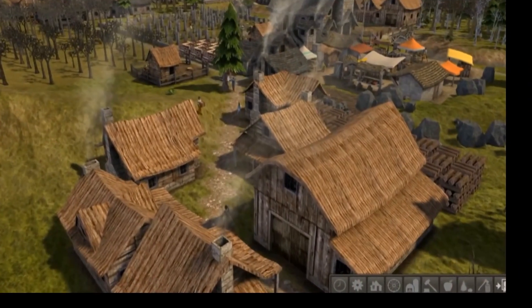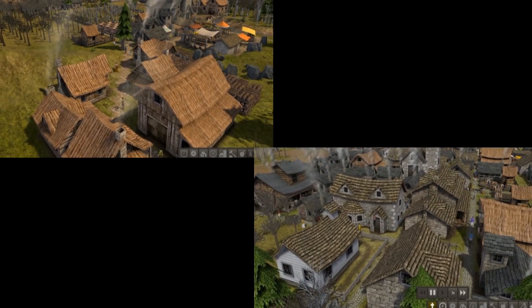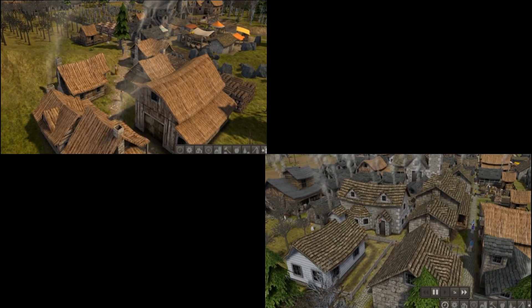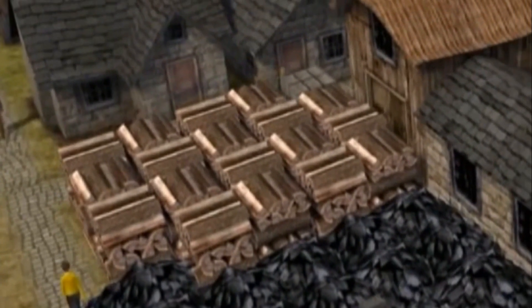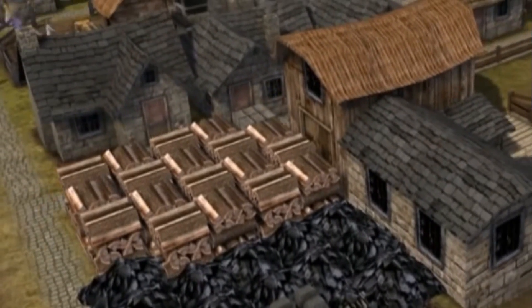There are two types of house in the game: wood houses and stone houses. When you place a building, you can actually choose what model you want to build. There are no skill trees in Banished, so you can build both types from day one. The only real difference between wood and stone houses, apart from the looks, is that stone houses consume less firewood in winter.